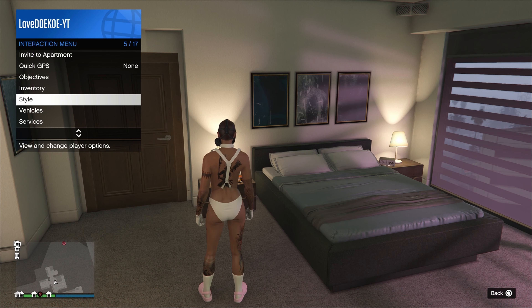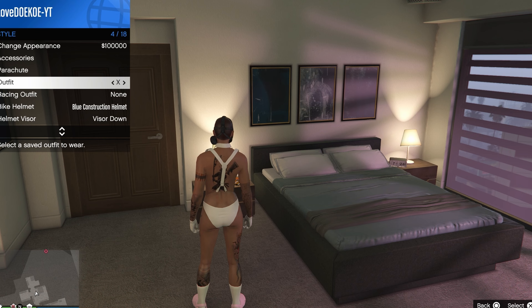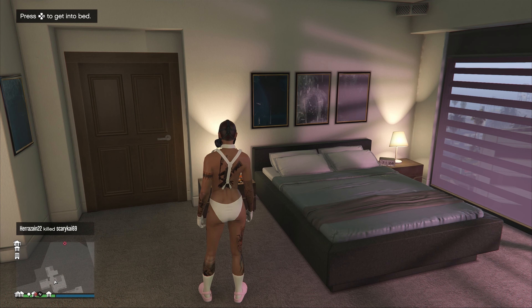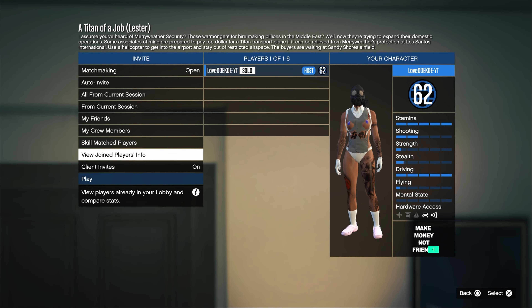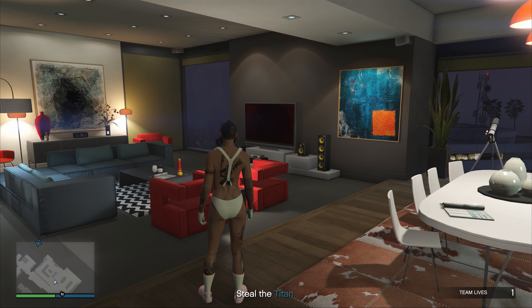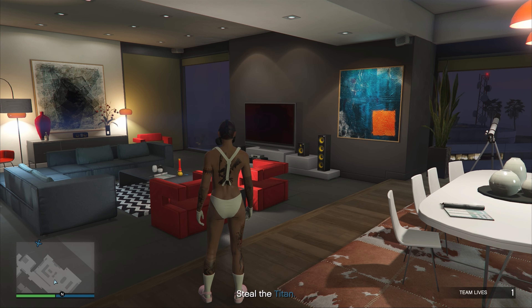You can now close your application and restart it again. When you're back in online, open up your interaction menu and spam again on the same outfit for 20 seconds. When you see the orange save icon again, you're doing the glitch correctly. Now open up your pause menu and start any mission of Rockstar Creator.